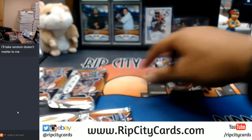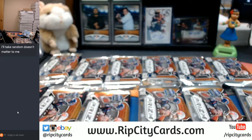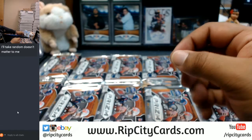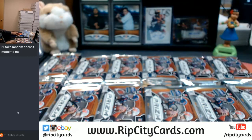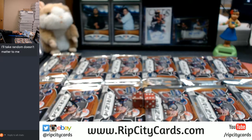Here are all the packs — put them on the screen. I do have 16 packs. But we're going to do this random style, so let's roll dice. We're going to go ten times in the random. We have to random the names and then random the packs. That's why I numbered them. Half case of Prism — that's a really good chance to get some good stuff.